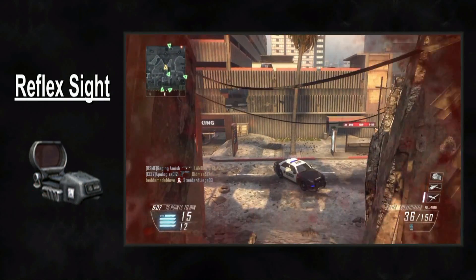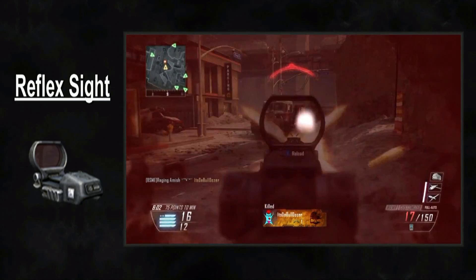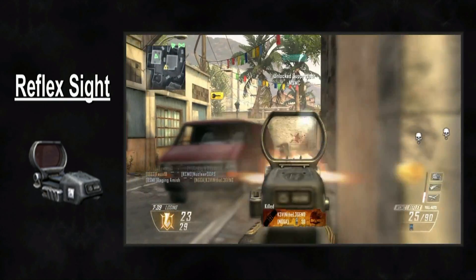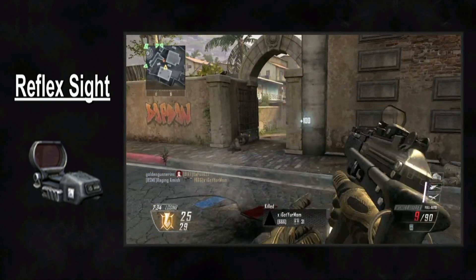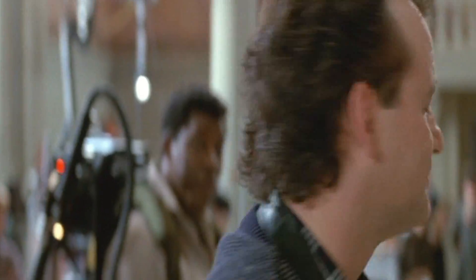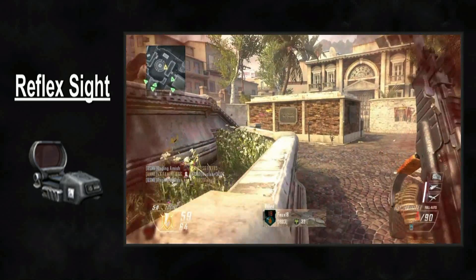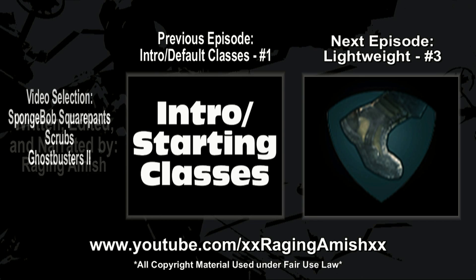Overall, the Reflex is nice to see again. Call of Duty has kept its basic sight, and the attachment still has its all-purpose nature. With the new Pick 10 system, it really is going to be up to you, the user, to decide how valuable this attachment is. As for me, I plan to experiment with all attachment options, but it is nice to have an old classic back. I've worked with better, but not many. That concludes this review of the Reflex Sight in Black Ops 2. Join me next time, where we'll be taking a look at the first available blue perk, Lightweight. Until then, this is Raging Amish, checking out.